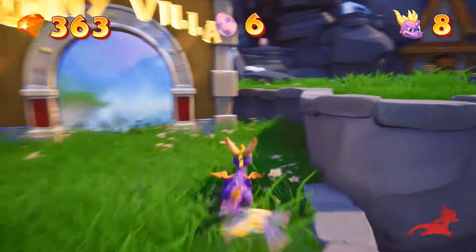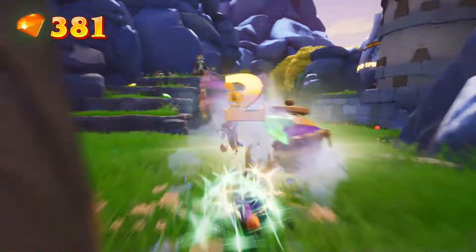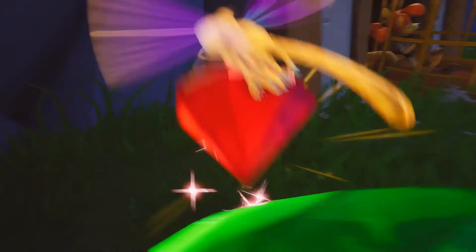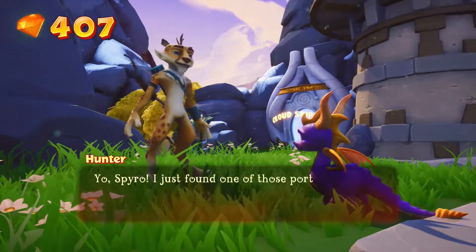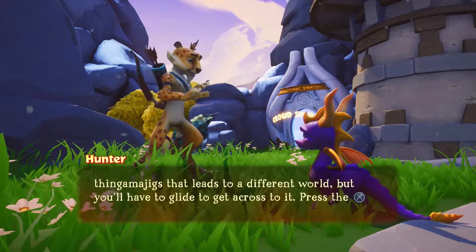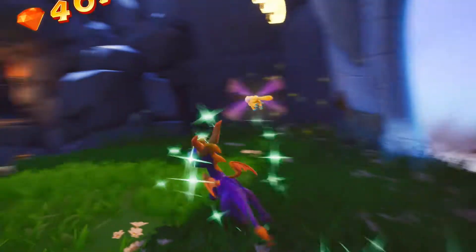One problem is that the controls here are going to be more awkward, because of how Spyro 3 is designed — some of the movement is going to be problematic. Zoe tells us about the portal in the area that leads to a different world, and shows us how to glide and hover. There's a noticeable camera delay — you can move but the camera doesn't follow immediately. I spotted something shiny in a cave, got an egg — Coltrane.